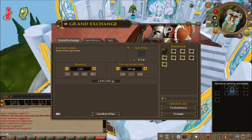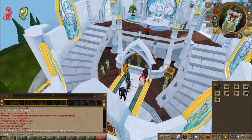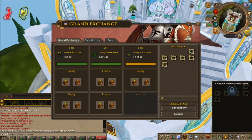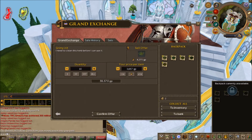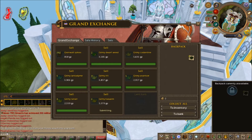After 1 hour of hunting Grenwalls, I did end up with just under 1900 spikes collected, along with a fair amount of herbs as well, all of which sold for about 1.9 million GP in pure profit. The Grenwall Spikes, like I thought, did sell for over mid price in the Grand Exchange, coming in at about 902 GP apiece, and seemingly still on the rise.